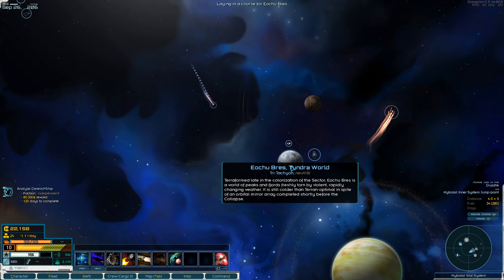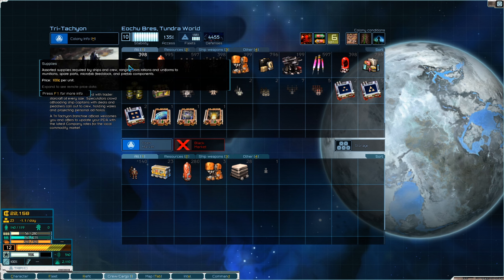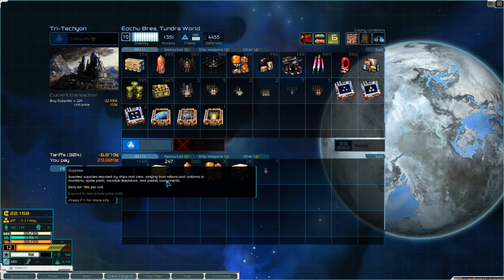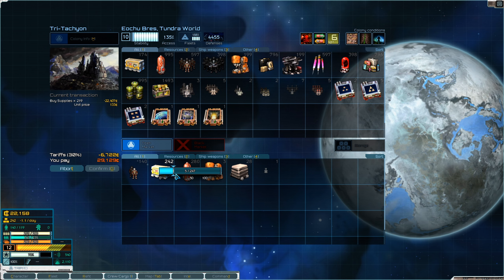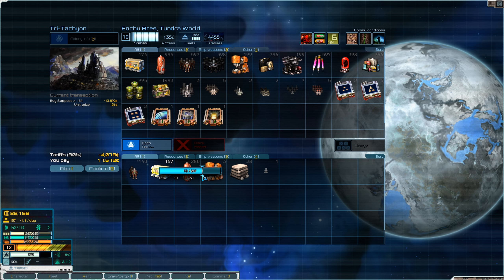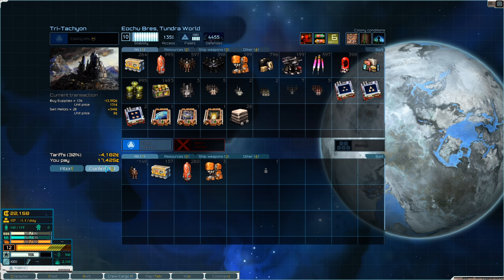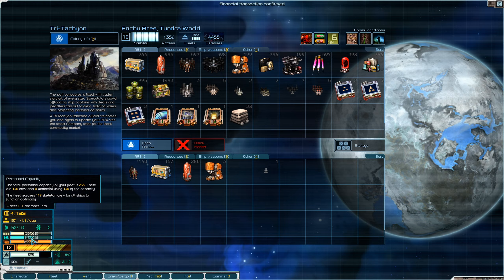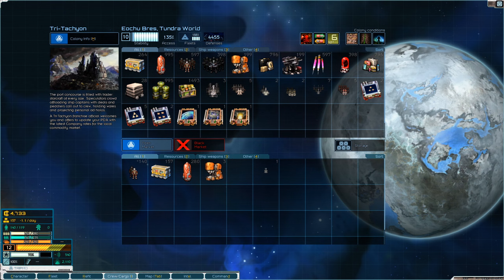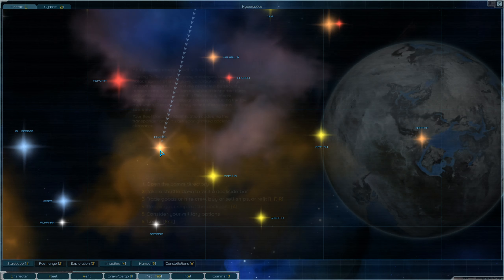We need stuff before we go do this. Trade for goods - oh it hurts. We can't afford all of that anyway, so we'll go with 150. Hurts so bad. Let's make sure we have enough crew for the fight, and we've got plenty of fuel. We're on our way.